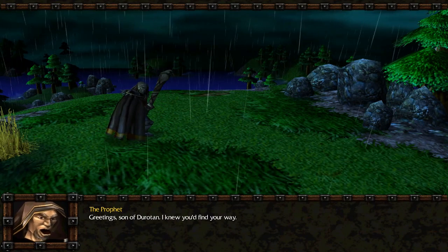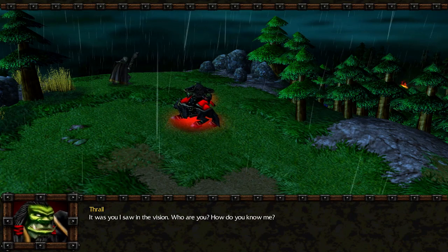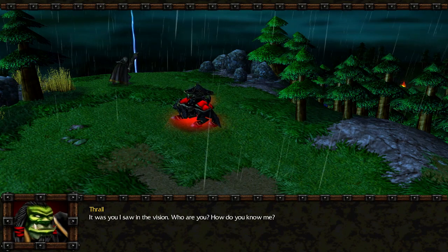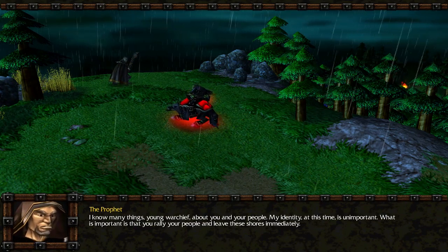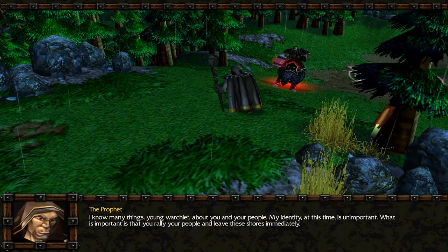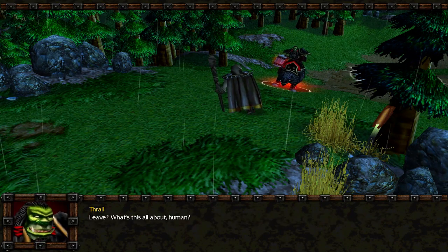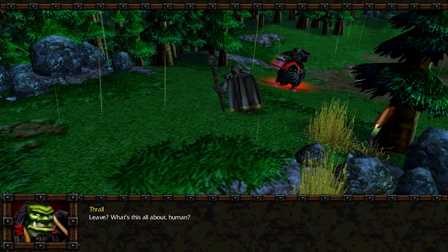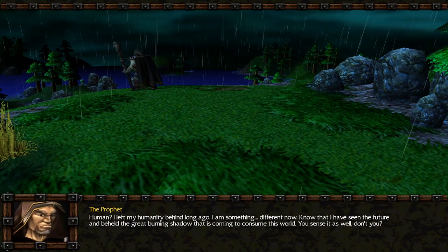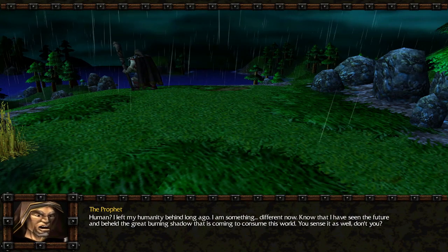Greetings, son of Durotan. I knew you'd find your way — it was you I saw in the vision. Who are you? How do you know me? I know many things, young Warchief, about you and your people. My identity at this time is unimportant. What is important is that you rally your people and leave these shores immediately. Leave? What's this all about, human? Human? I left my humanity behind long ago. I am something different now.